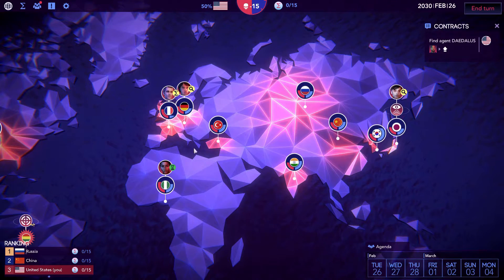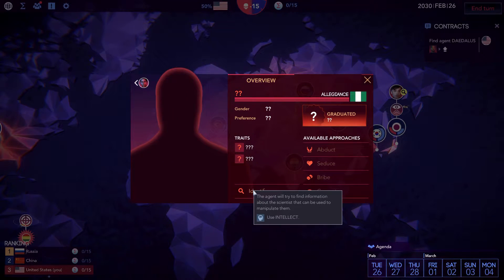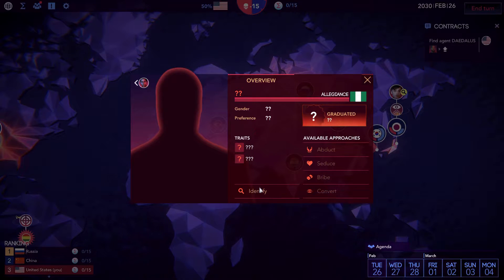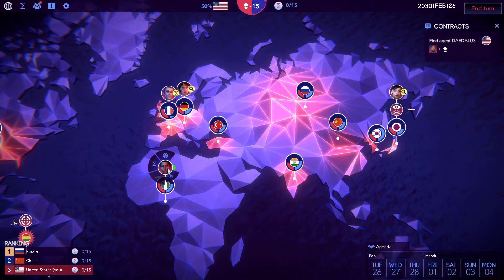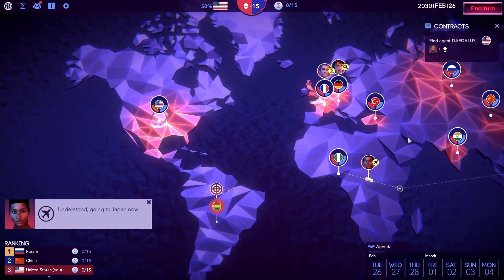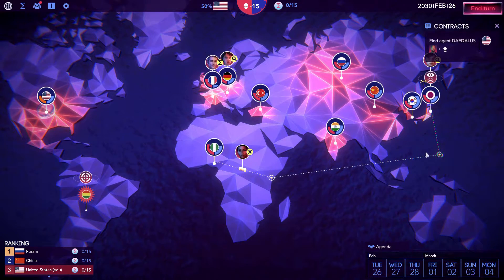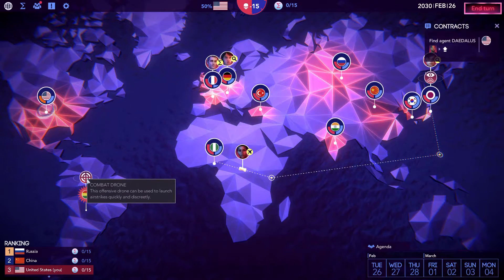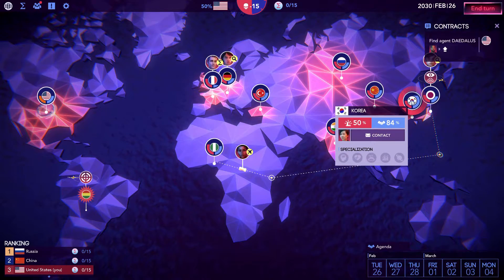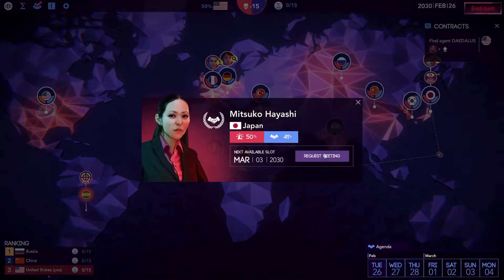When agents are performing actions, various factors are at play to determine whether they will be successful or not. Agents have their own stats and skills, meaning each one is different, and some will be better at certain jobs than others. Each nation that the agent is in has their own alert level, and higher alert levels make life very difficult for your agents. The two stats agents have are Strength and Intelligence. Intelligence is used for hacking, persuasion and reconnaissance, and strength is used for capturing enemy agents, combat and acquiring weapons. In the build I played, Intelligence does seem to be used far more than Strength, but the developers are trying to make Strength more viable in future updates.